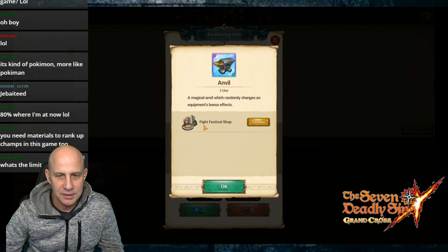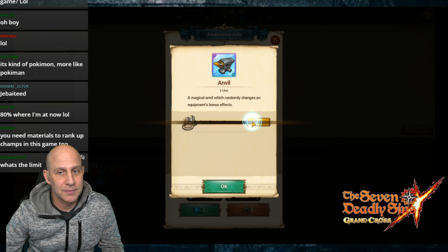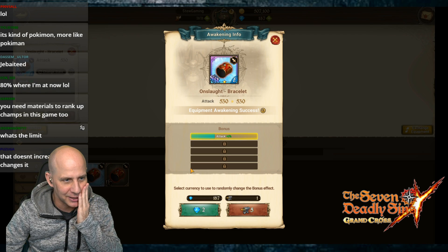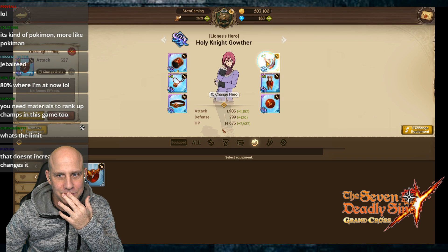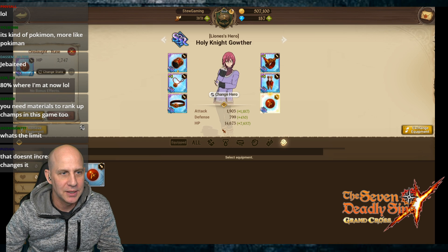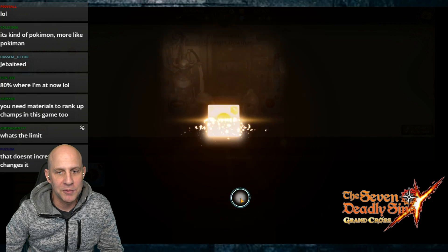How do we get anvils in the game? Magical anvils will randomly change equipment bonus locations. Where's the location? The festival shop - there were tickets to go into this. Reach Chapter 4, PvP - oh my god, we've gotta reach Chapter 4. Okay, I'm gonna load up this health one first to at least give us some more health while we're fighting.